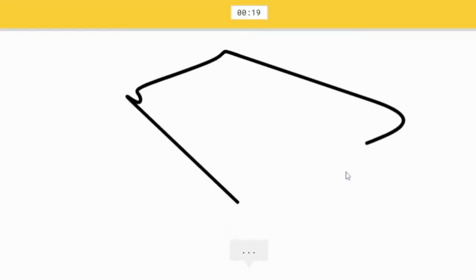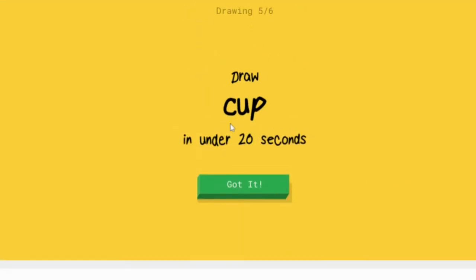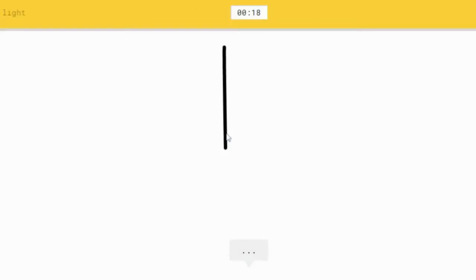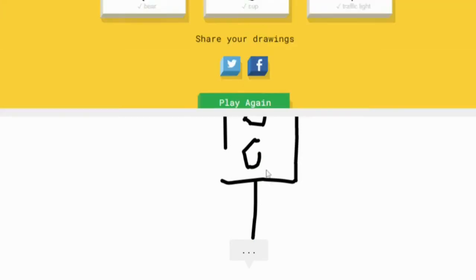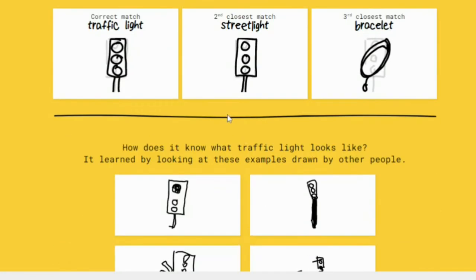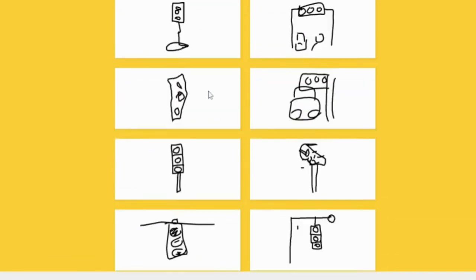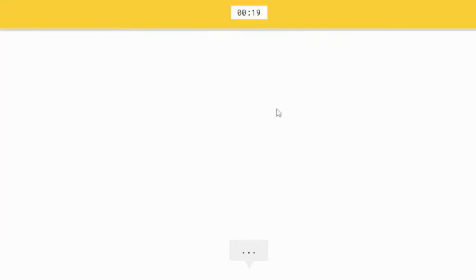Bear — easy, does it! Cup — it's easy. Traffic light — easy, when I say cup. How do you draw a squiggle? It's like a zigzag — okay, now I understand. Traffic light is basically the same as a street light. What is this? This looks like a building, oh my god!